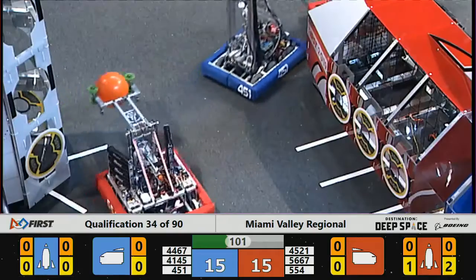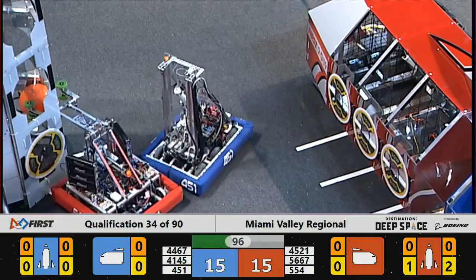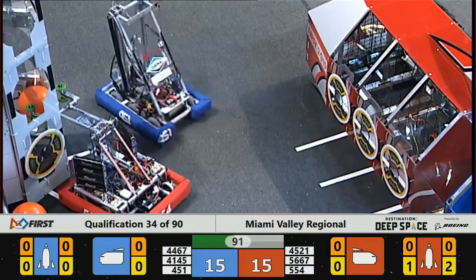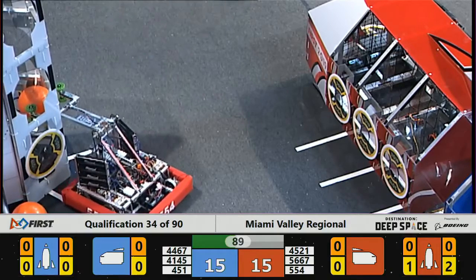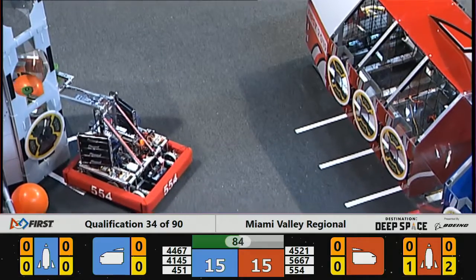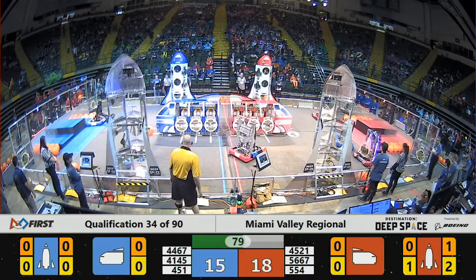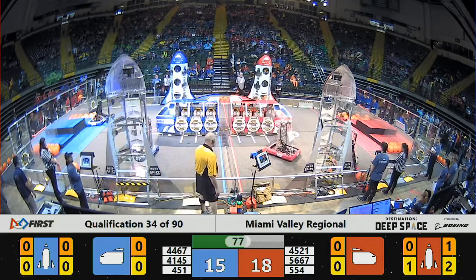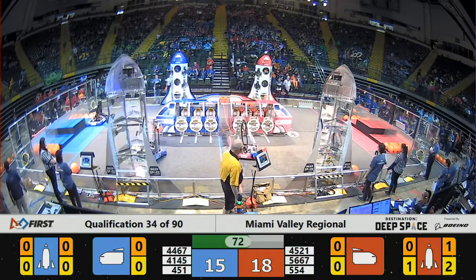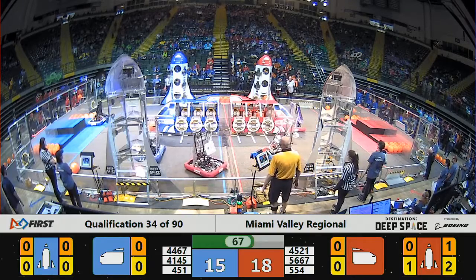On the blue end, we've got 41-45. The Warbots back up on platform number one. Possibly a problem there. A little bit of defense against Titanium Titans. Titanium Titans doing a little bit of circling around, trying to figure out what they're going to do next. Their robot is loaded and ready with cargo — it's just where they're going to drop it off. Will they go for the rocket or will they go for the cargo ship? We'll have to wait and see.